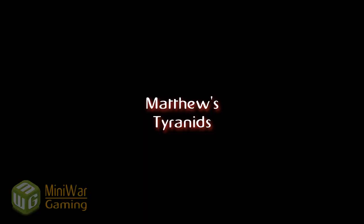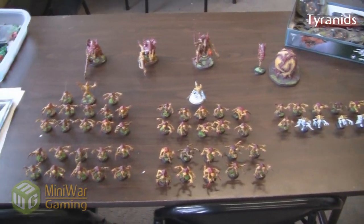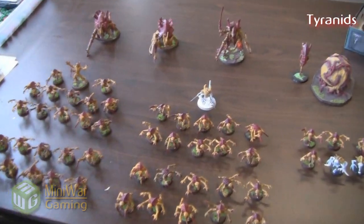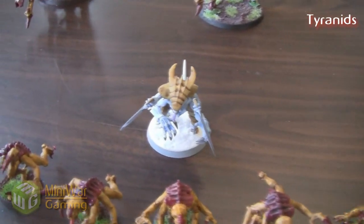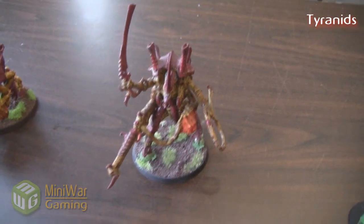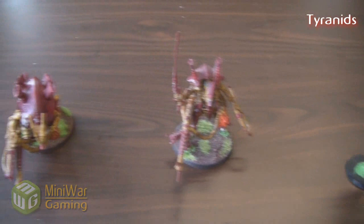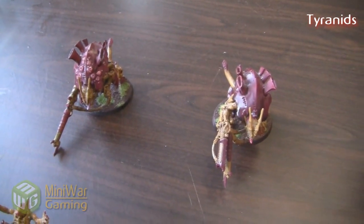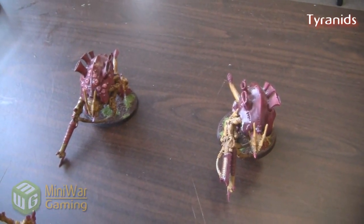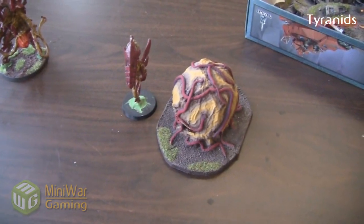Let's take a look at my Tyranids. I am proxying a couple things because I'm trying out a different list and I'm probably going to be buying the models pretty soon. This is a Tyranid Prime with a Lash Whip, Bone Sword, and Scything Talons. This is going to be the Swarmlord, which I'm adding now that GW came out with a new kit. And these are two Tyrannofexes, plus a Doom of Malan'tai and a Mycetic Spore.